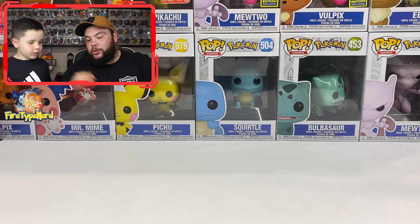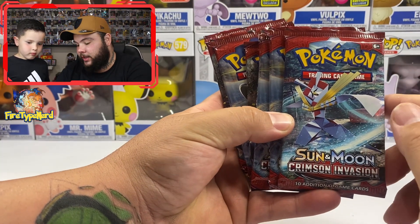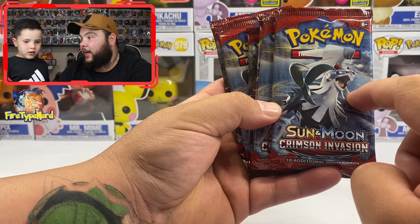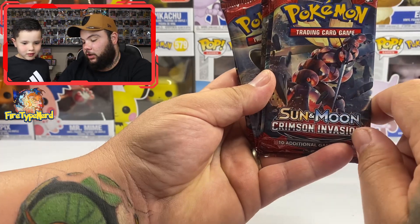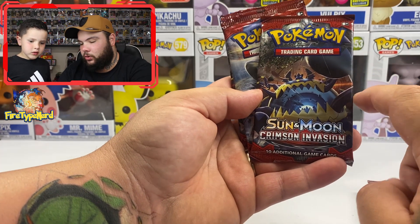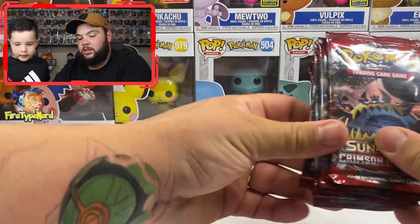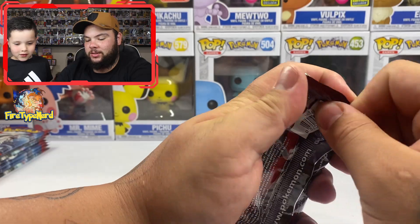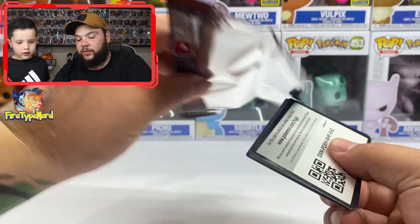We've got eight booster packs of Crimson Invasion. I don't know the name of this Pokémon — I'm pretty sure it's an Ultra Beast. I think it's Silvally, because I know you get Type Null and Silvally. There's another Ultra Beast I'm not sure about, and I think that one's Guzzlord. We're going to start with the Guzzlord pack since that's the only one I know.